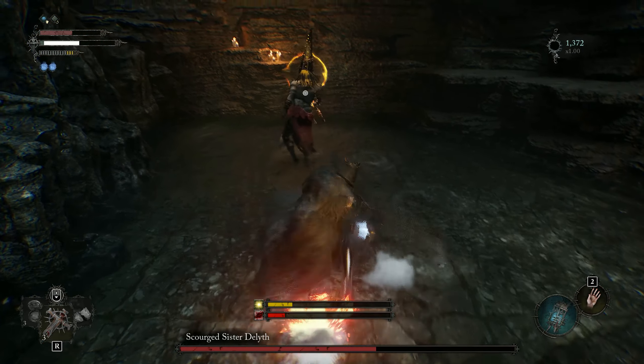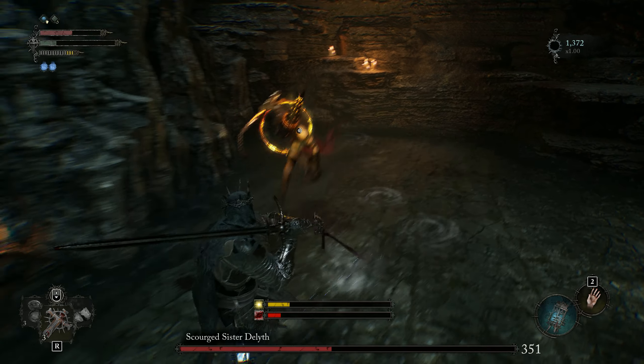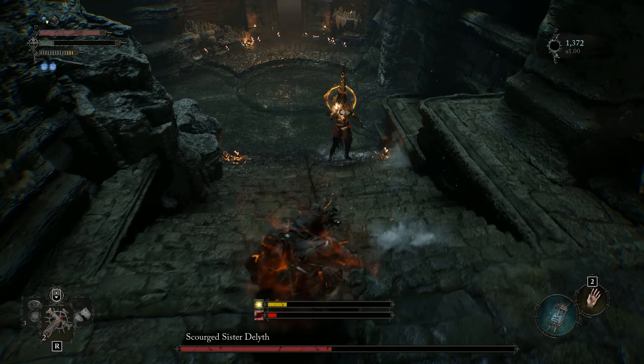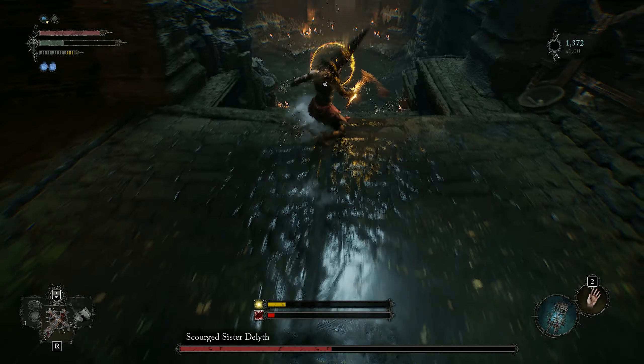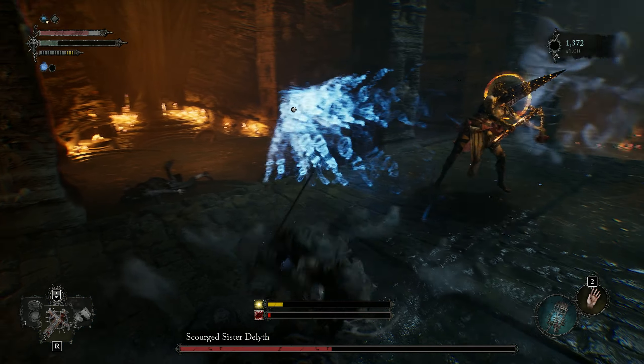You can dodge this forwards, backwards, left or right depending on where you are. She can also chain a slam attack with a regular one-hand swing, so if she does a swing and then jumps in the air, expect a slam and dodge away.